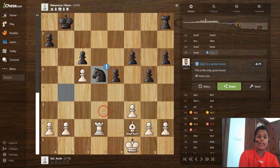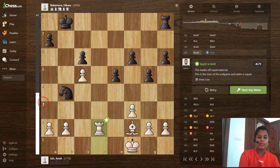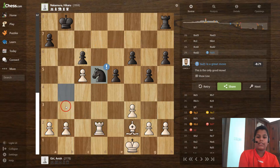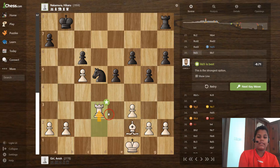Knight to d5 is a great move because if the black piece captures the a2 pawn, white can easily come into that file and capture everything. Knight to d5 for black is also a great move because it blocks white's entrance. Then rook to d3 and rook to h7 — black is trying to push the pawns.